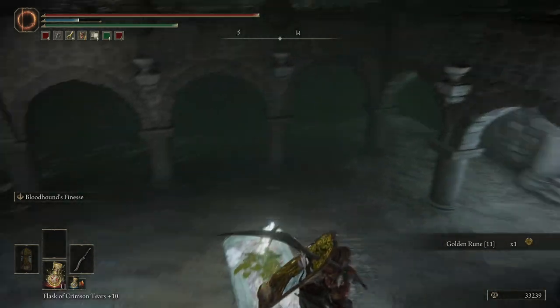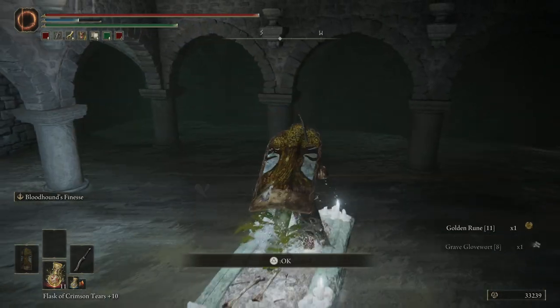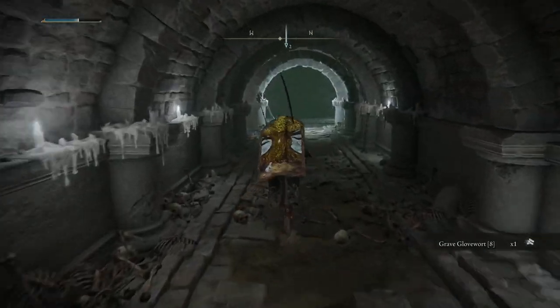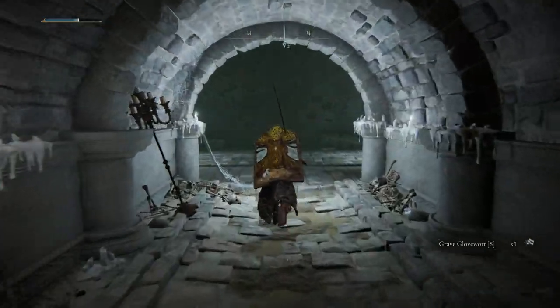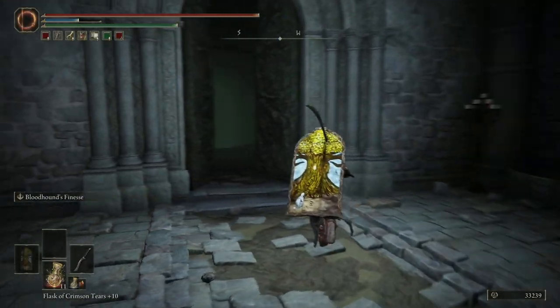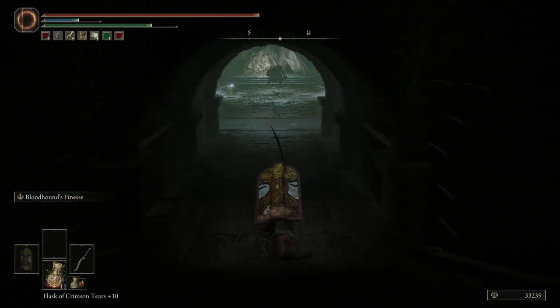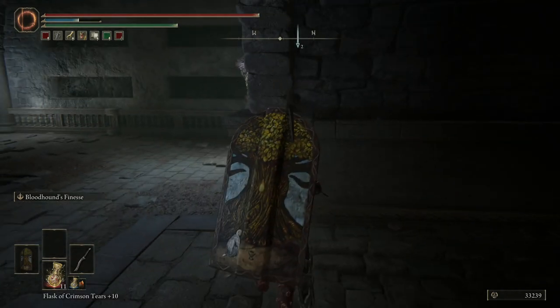What we want to do is jump down this way. Again, zombies rising out of the floor — have no interest in them. Obviously this looks like the boss door is open, but it's not. This is a bit of a trap room, so be careful.